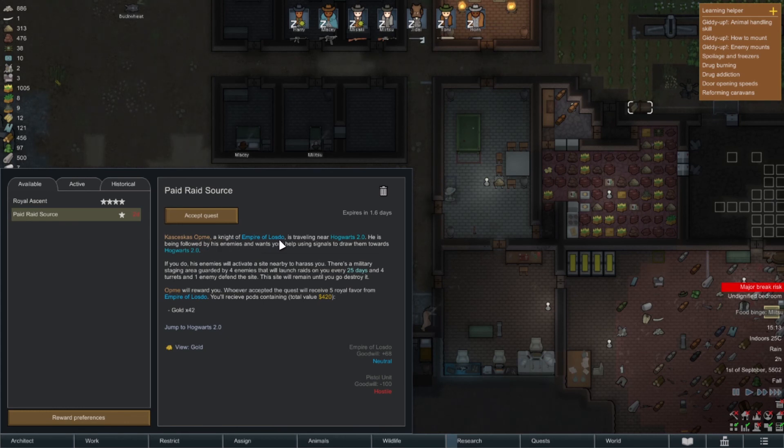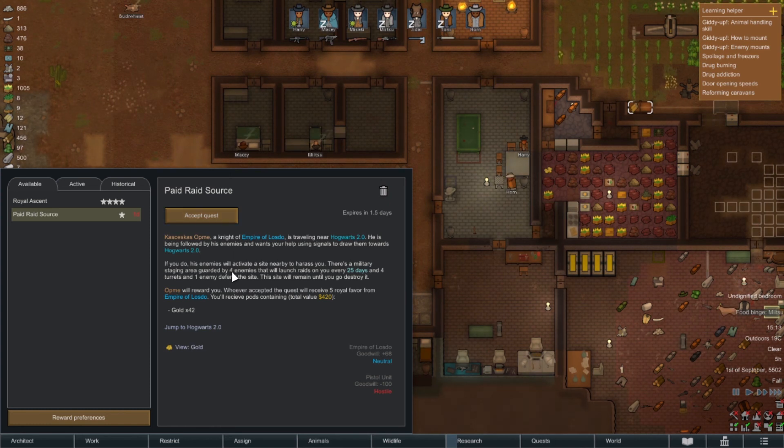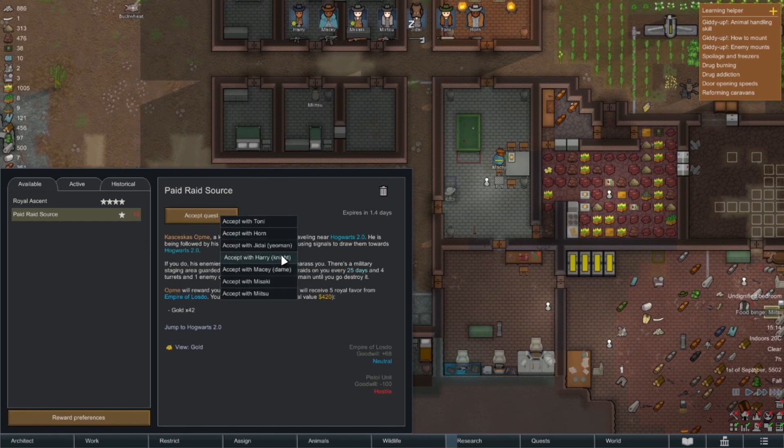A knight of the empire named Opium is traveling to Hogwarts, being followed by enemies who want our help. If we signal towards there, his guards will actively incite nearby factions to harass us. There's a military staging area with four enemies that will launch raids every 25 days, plus four turrets and one enemy on site. We'll get gold and five favor for completing it. I think we're absolutely going to accept this.